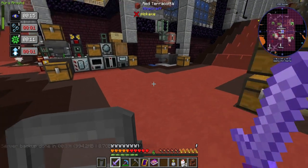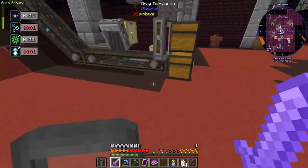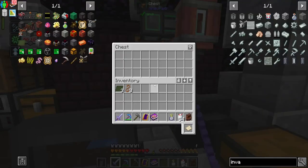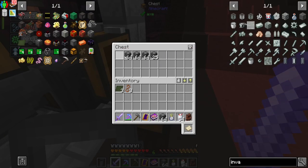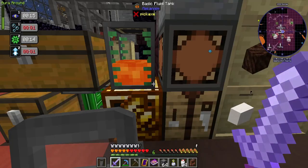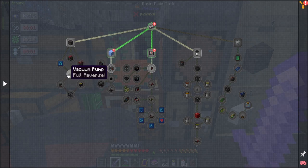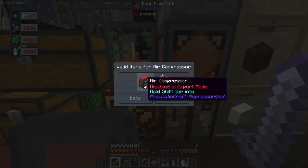Alright, it's time to continue down this rabbit hole of PneumatiCraft, because I accidentally discovered a couple things, which will be fun. Anyways — oh, that's not even — how much is left? Quite a bit, but four stacks? Good enough. With that, we need to craft up a few things — the pressure chamber stuff. We're going down this line. I would like to get here. We need to get a liquid compressor, because the air compressor is disabled in expert mode.